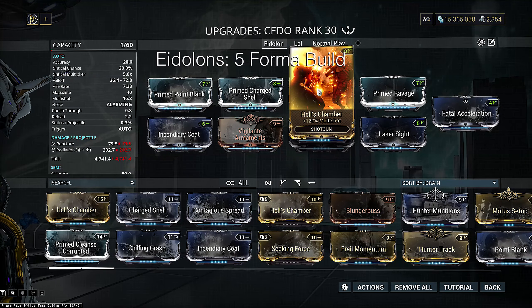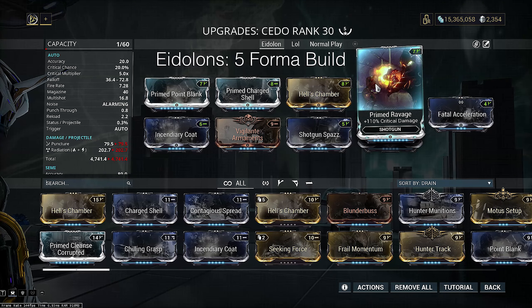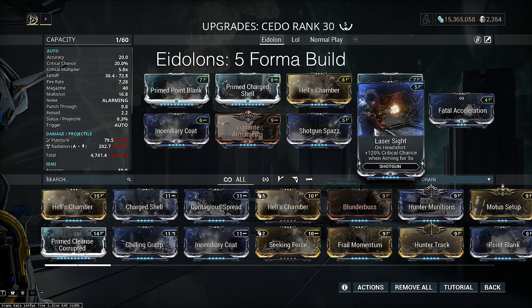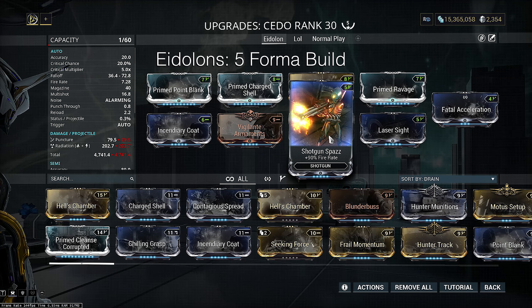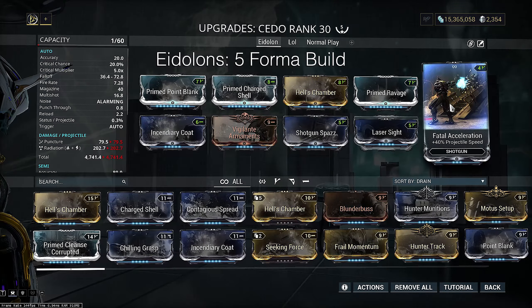Then I'm running Hell's Chamber as our primary source of multi-shot. Next is Primed Ravage for that critical damage we always need in hunts. I'm following this up with Laser Sight, as it gives more than Blunderbuss and functions identically to Argon Scope — you have a ton of downtime to set this up before the next limb rotation. Then I'm running Shotgun Spazz for that extra fire rate, which I'll be stacking with Arcane Tempo and hopefully in a real run haste motes as well. Finally I'm slotting in Vigilante Armaments to secure more multi-shot as there really isn't any other mod left to slot in.